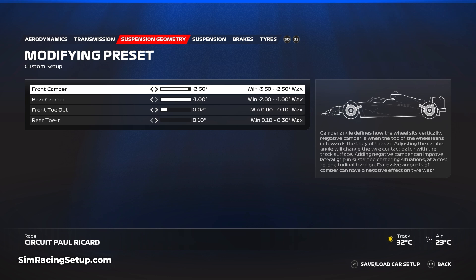I've set the camber to almost full right values both front and back, but I turned the front camber down to minus 2.6 and set the rear to minus 1. I've also increased the front toe to 0.02 to promote a little more responsiveness that went missing by reducing the front aero setup, and I lowered the rear toe right down to 0.1 to eliminate as much drag as possible.